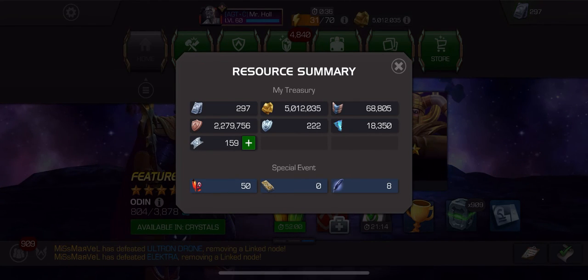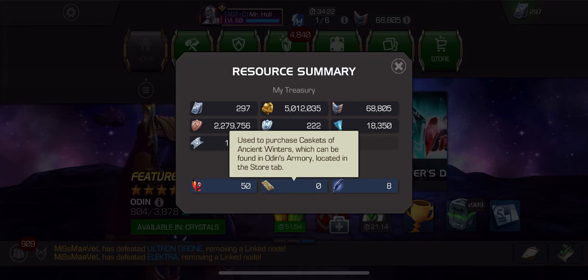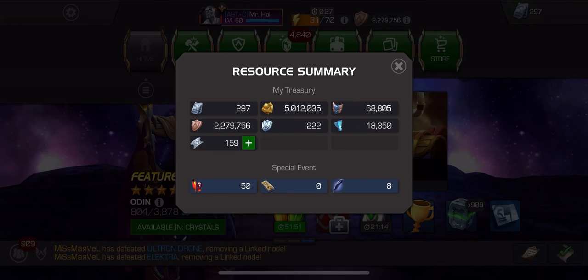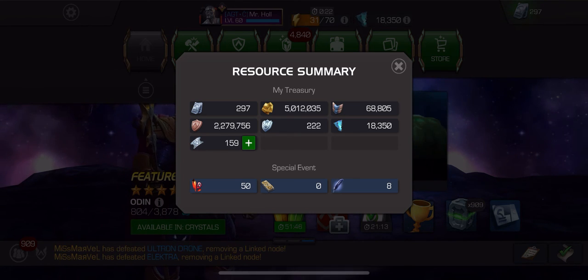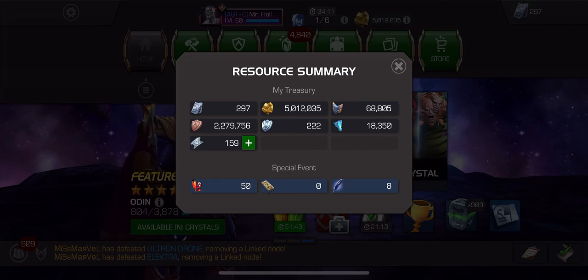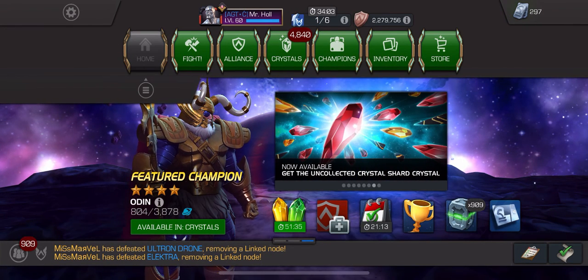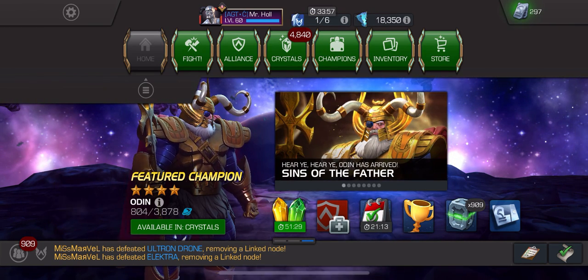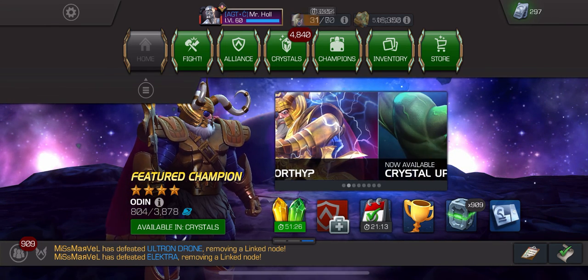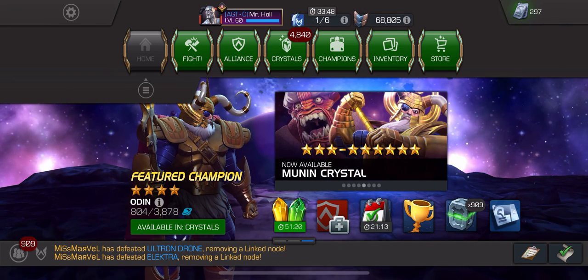At the bottom we have special event currencies. These change out usually about every month. Currently there are three going on — some of the romantic crystal stuff hasn't gone away from last month in February. That is your in-game currency overview for Marvel's Contest of Champions. If you have any questions, concerns, or constructive criticism, leave a comment and I'll reply in the comments or in a future video. Thanks for watching — catch you next time!